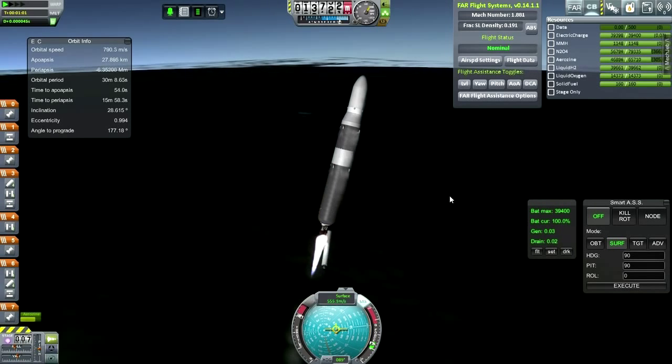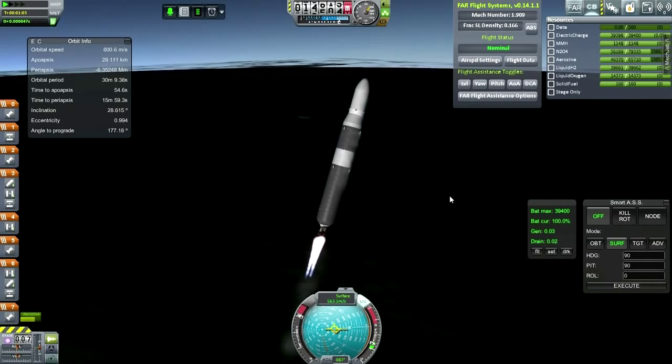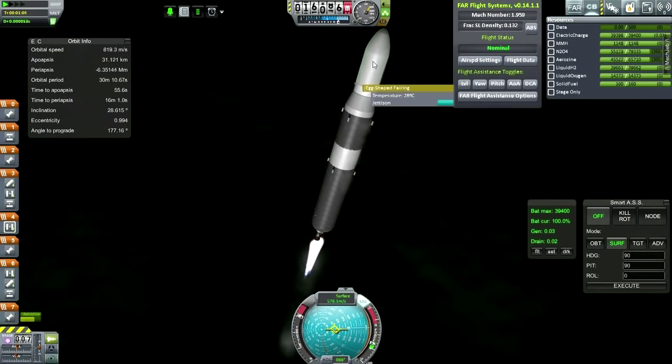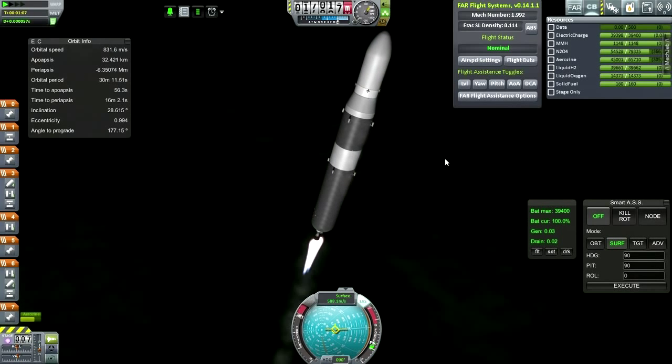I really should have put some sort of Separatrons on those SRBs — I'll make a point of that next time. Also, the procedural fairings don't really jettison properly — I should have increased the ejection power on those. There was some strange sound but thankfully no apparent damage to this rocket.